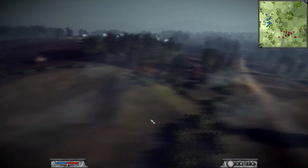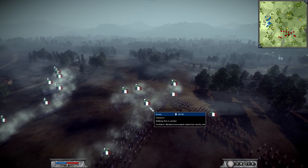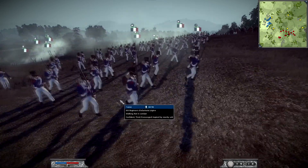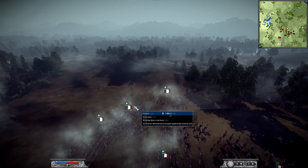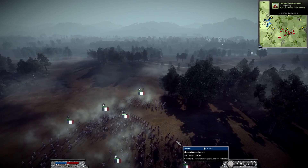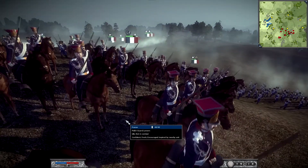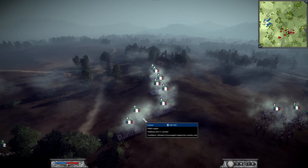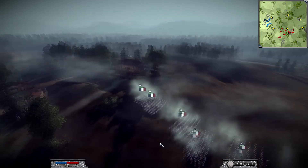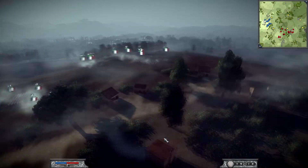My army is pretty similar, just different faction names. I've got five skirmishers — a mix of Chasseurs and the 6th Regiment, which is an elite skirmisher unit. For cavalry I've got Dutch Guard Lancers, Chasseurs à Cheval, a lancer unit, and a Polish Guard Lancer. I've also got three Polish Legion, some Swiss Foot, and an Old Guard.